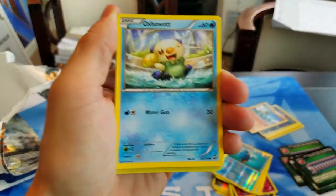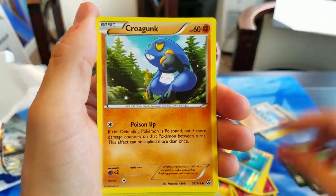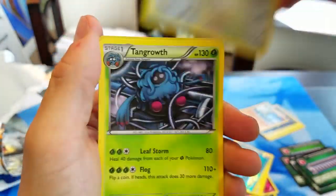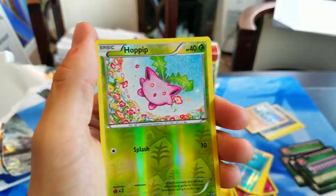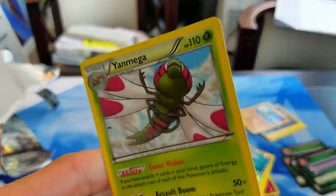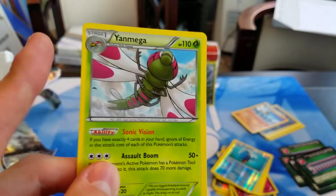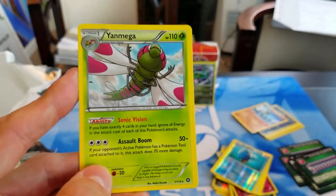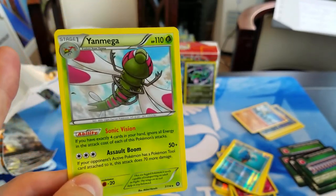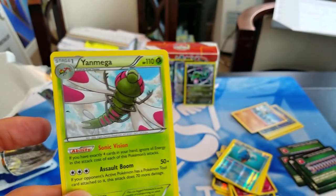Here we have an Oshawott, Rufflet, Tangela, Croagunk, Mareep, Skiploom, Hawlucha, Tangrowth, Reverse Holo Hoppip, and a rare Yanmega. Yanmega is actually a pretty solid card — we've put out a couple of videos with this guy already, and it's definitely one of my more favorite Pokemon that have come out of this set. It has that cool Sonic Vision ability: if you have four cards in your hand, Yanmega can attack for free. So it's definitely cool.